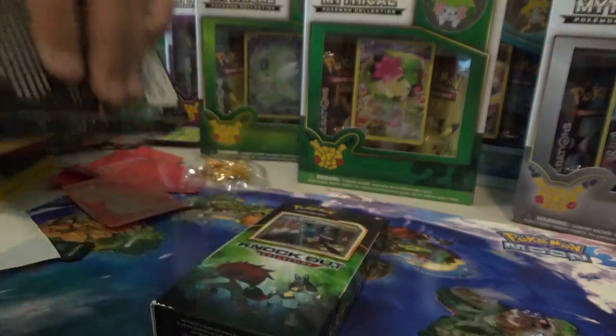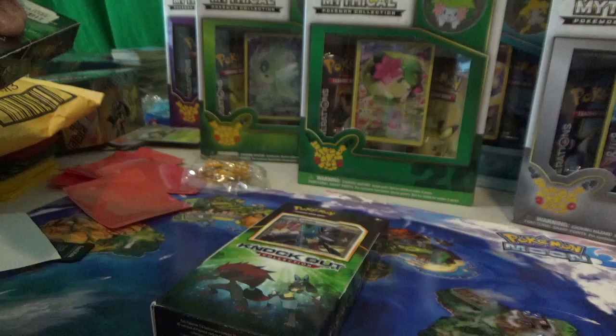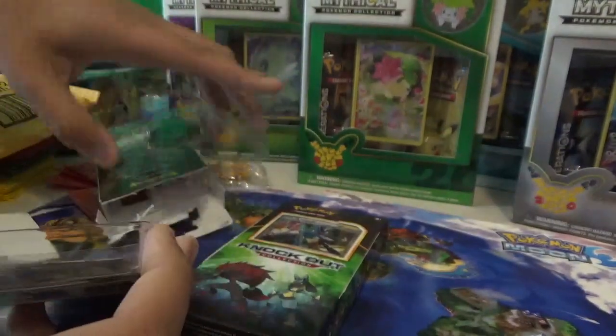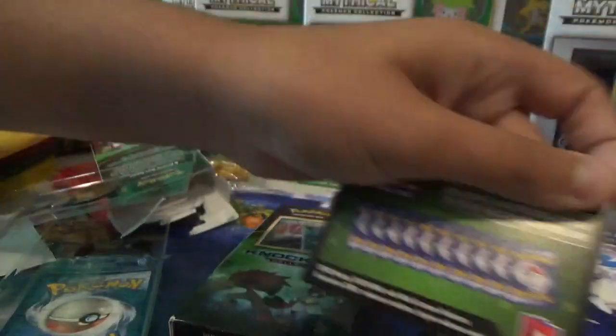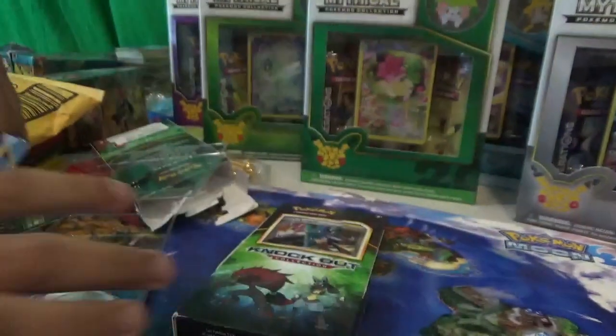Wait, what? How do you open this? Like that? I guess. Why not one pack? Let's see what packs do we get — ooh! So we get a code card. The back is green for some reason. And we got Ancient Origins and Roaring Skies.